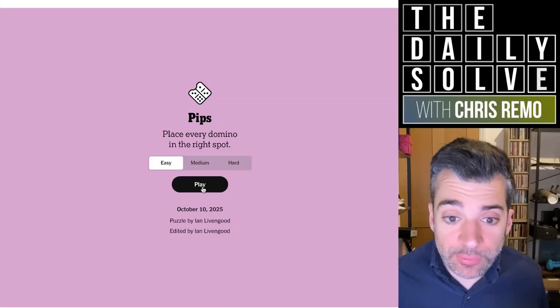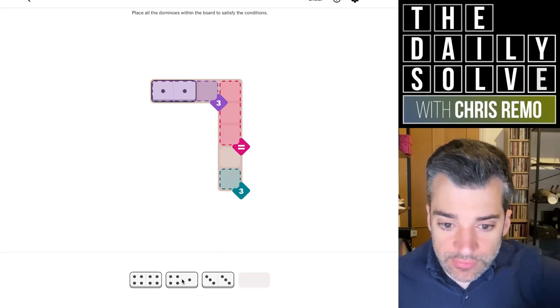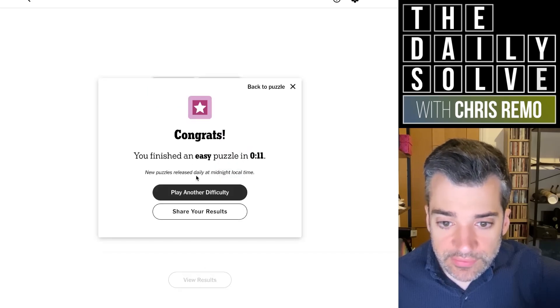Hello, let's place dominoes - it's time for pips! We'll start with the easy puzzle. We need three, and since we have no zeros it'll have to be three ones, so that goes straight in here. That makes a four equivalence region, and then the threes finish this off. Nice easy puzzle, 11 seconds.